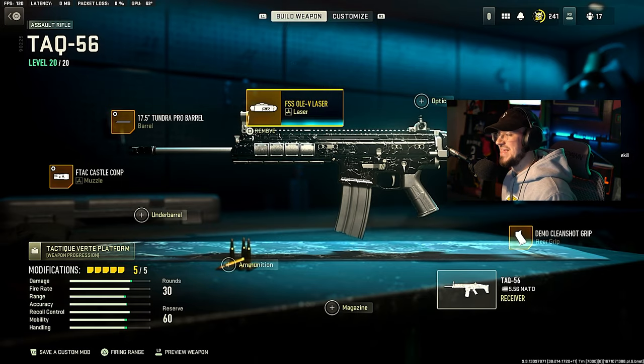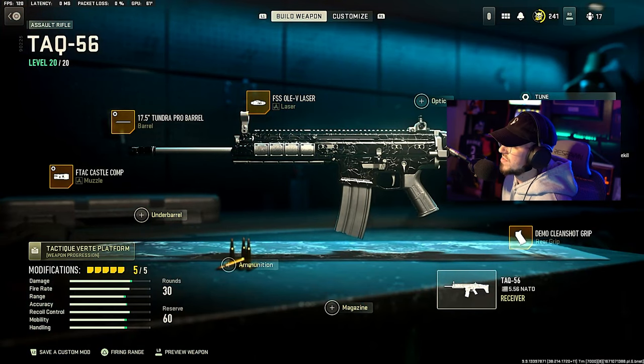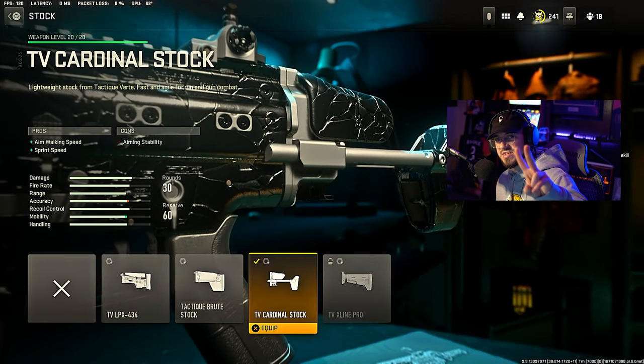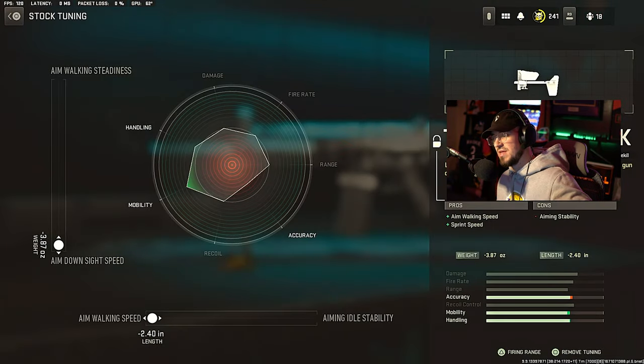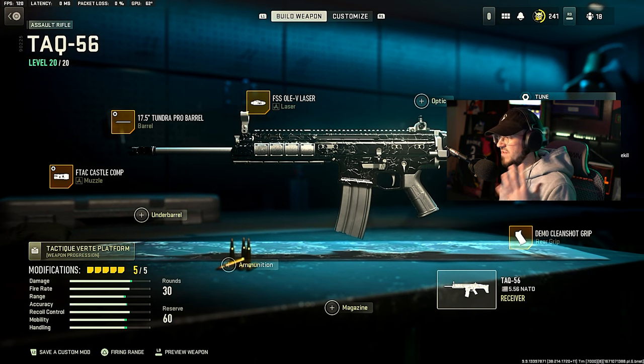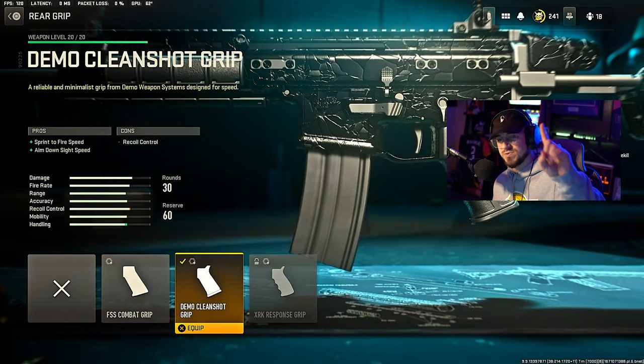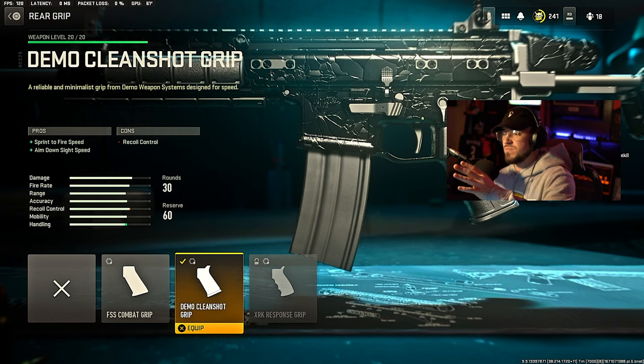We're going with the FSS OLEV laser, giving ADS speed, aiming stability, and sprint to fire speed. Then the TV Cardinal stock, giving aim walking speed and sprint speed — we're countering those long range fights by adding better movement attachments. The tune for this is ADS speed and aim walking speed, making sure we get good mobility and keep this weapon well rounded. It's still not super fast, but it's better with these attachments.